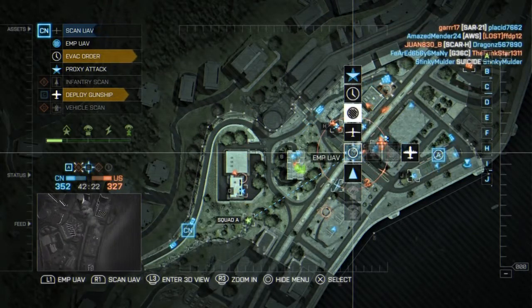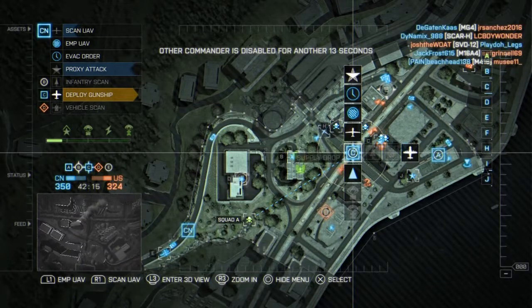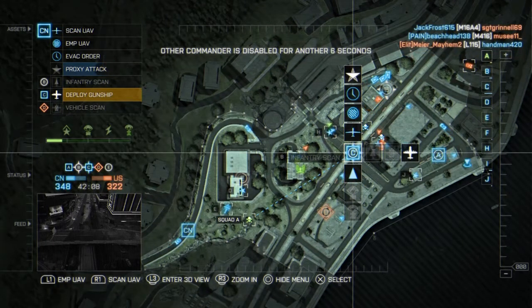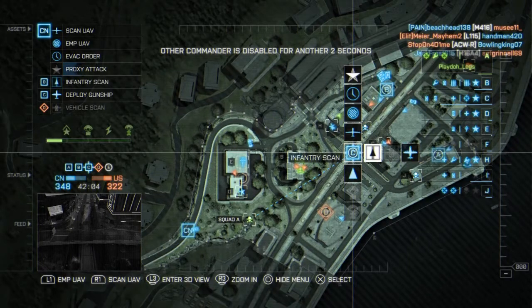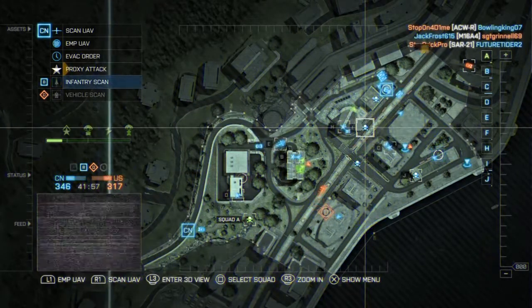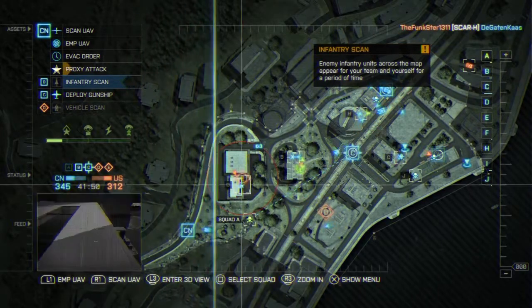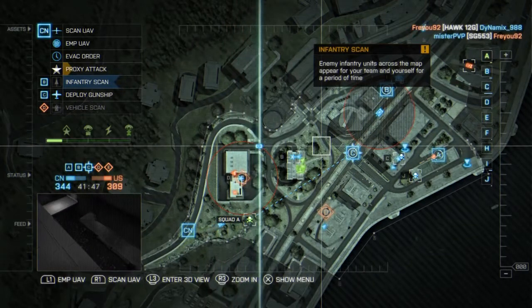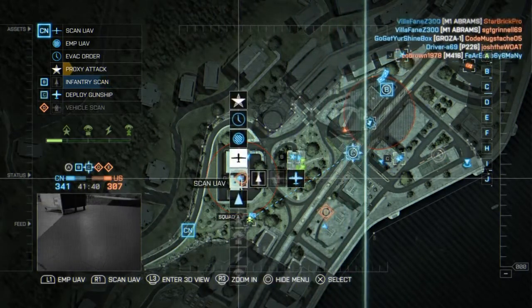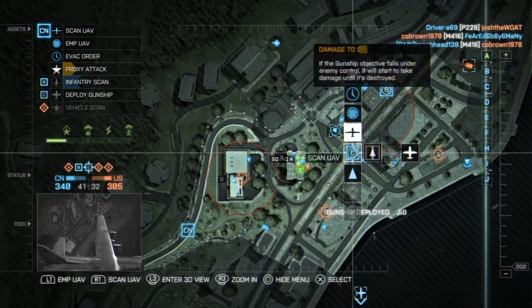The commander mode ties into the central point in Conquest. If your team controls the central point, you'll be able to unlock what it offers. For example, on Dawnbreaker, if you control the central C point, you get an AC-130 — a gunship. On maps like Canyon Resort, you get a cruise missile, which is like a big bomb that hits any location. Everyone should know what an AC-130 is — it's a big gunship with three turrets.